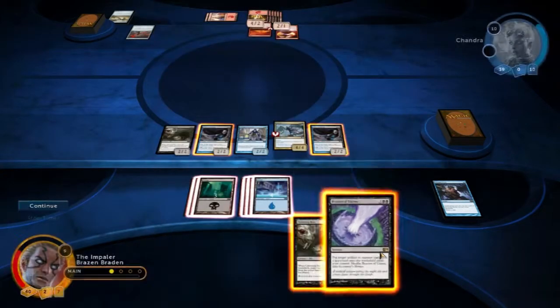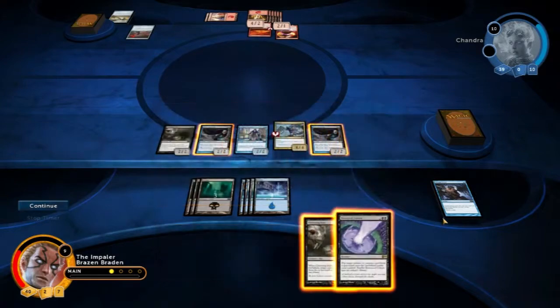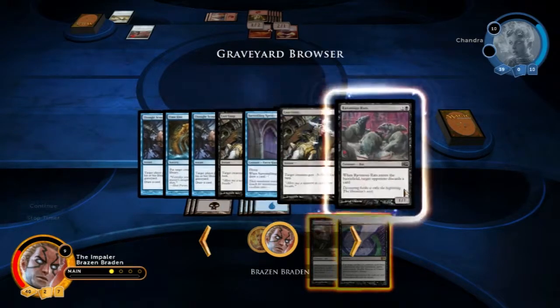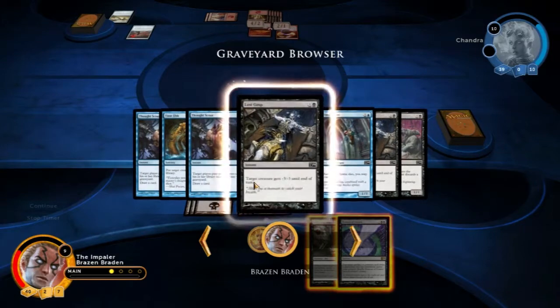We're going to look at what we've got: minus 3, minus 3 as an instant; an instant creature; one flying; Ravenous Rats that make opponent discard a card. Decisions, decisions. If we were playing multiplayer now, my time would have run out.